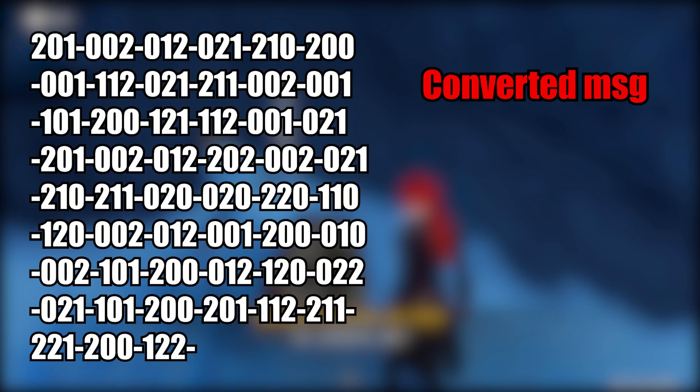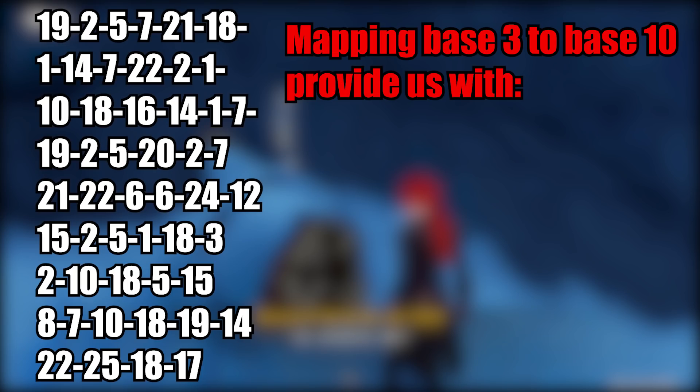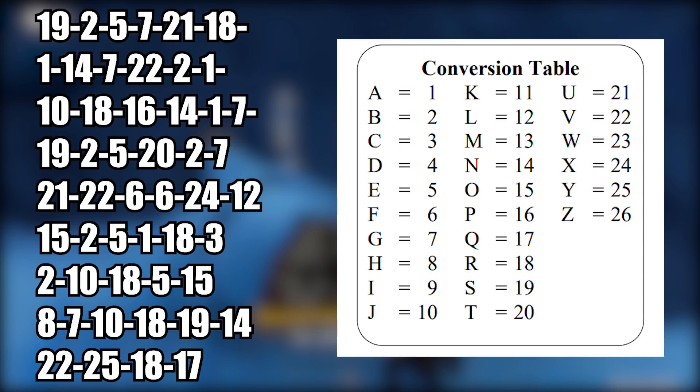When we convert to the proper ternary number, we get the following result, which we can then map back to decimal by following a chart — in case you're not familiar with ternary numbers. This is the result when we put it back into decimal. From this point it's pretty straightforward: you just convert this to letters by following a chart where A equals one, B equals two, and C equals three.